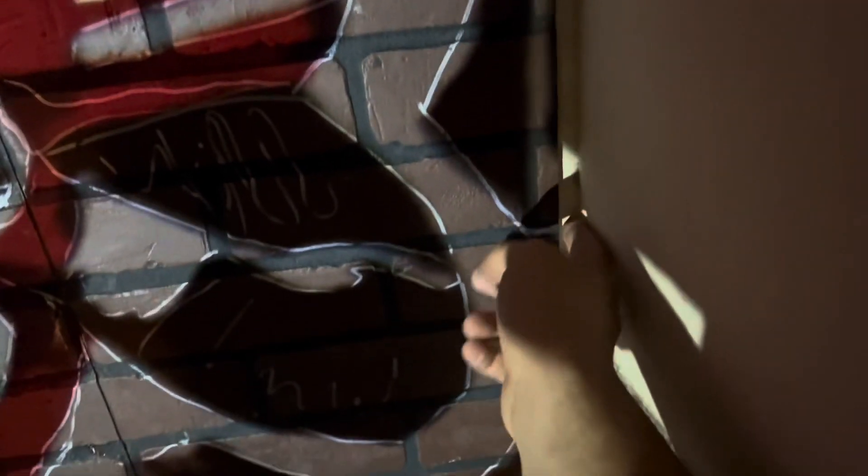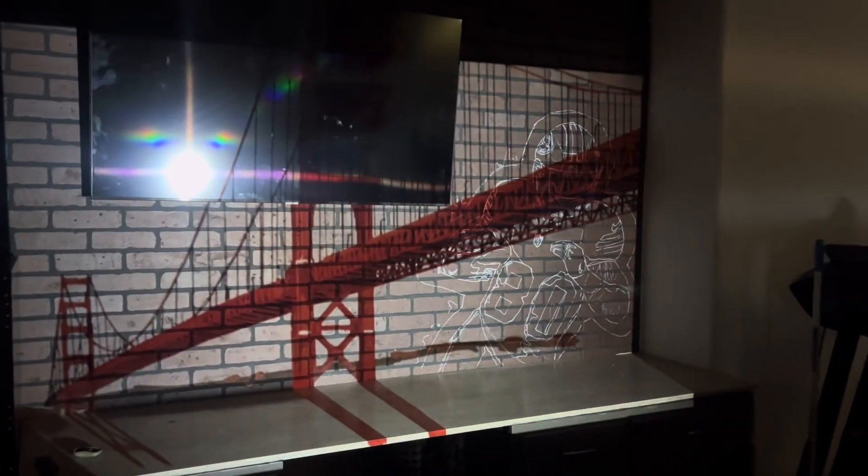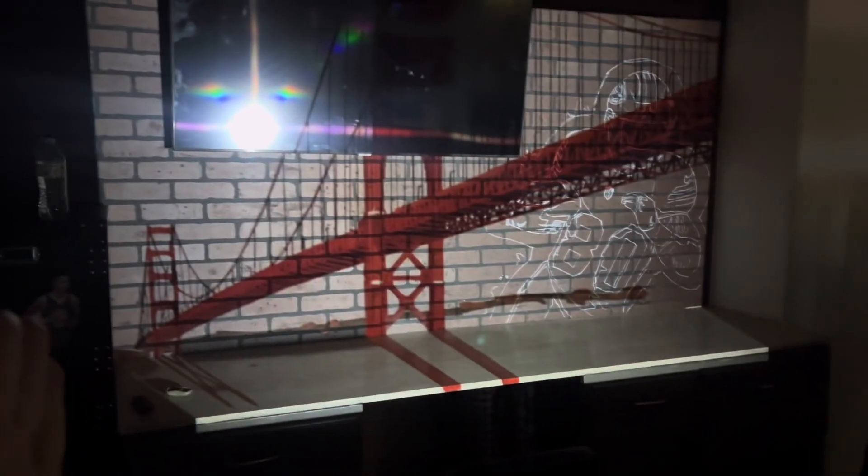I also realized something — how fake this wall is. It's literally just stapled-on brick wall. You can tell there's a gap here. So if they moved, they could just take the brick wall off and take the art piece with them. That's actually really genius. Now time to work on the bridge — it actually fits perfectly across the image.